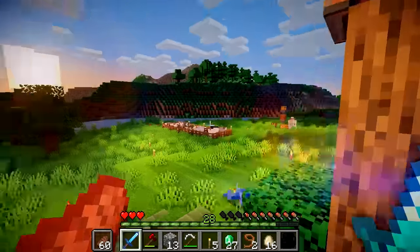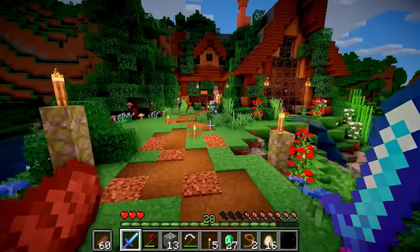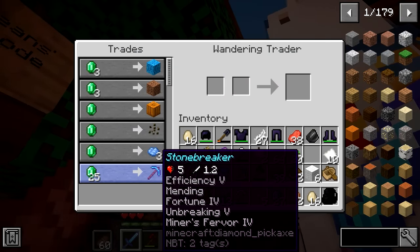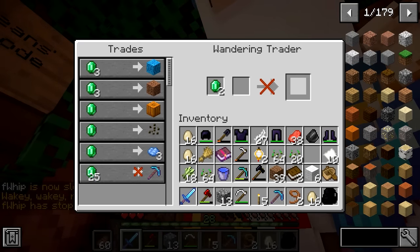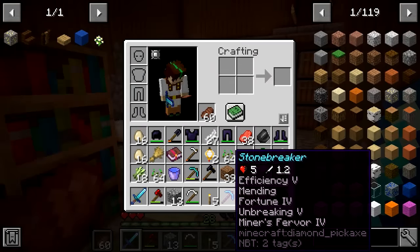Before we start today's video, I've been doing a lot of trading and AFKing on this server, just trying to get some emeralds. And this wandering villager just turned up at my house — look at this pickaxe: Stonebreaker for 25 diamonds. Mending, Fortune and Breaking 5, Miners Fervor, Efficiency 5. Let's get that — that is an end game pickaxe right there.